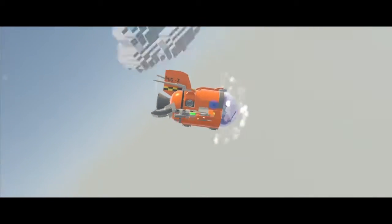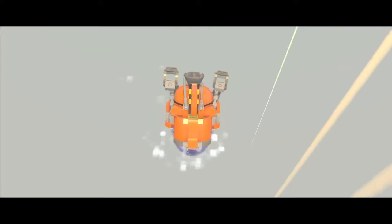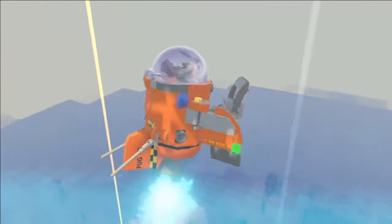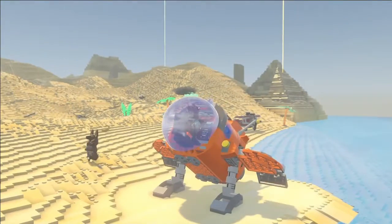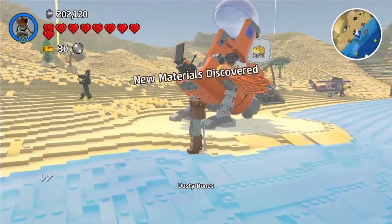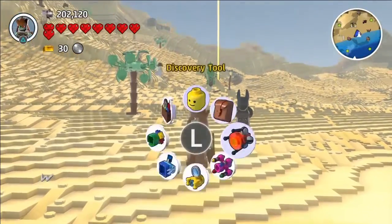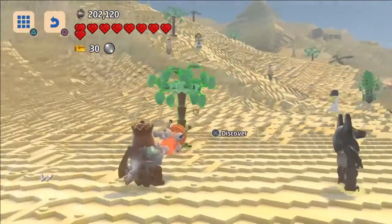Hello guys, this is Paul here and welcome back to Lego World. We are continuing our adventure into different worlds and we are arriving at a new world - Dusted Dunes! This is like an Egyptian world, it's pretty awesome. We discover some people - an Anubis guard, that's pretty cool.